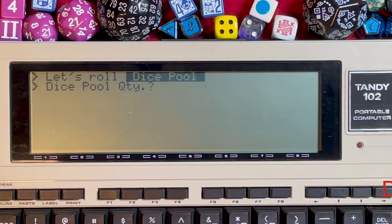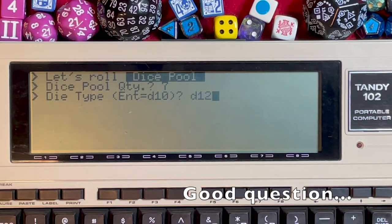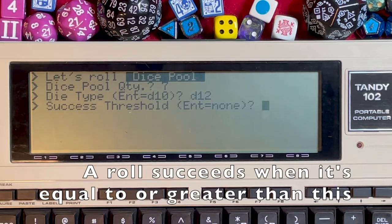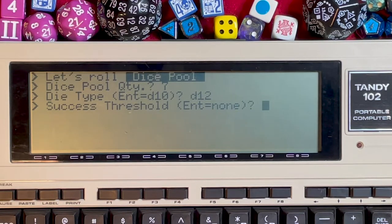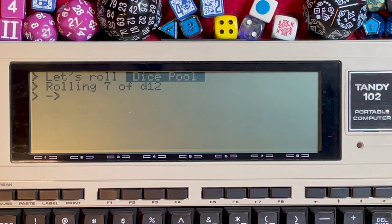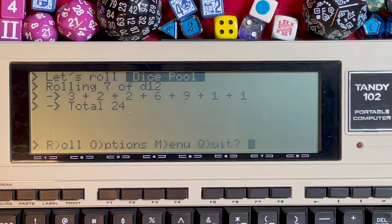In option 2, it asks for the quantity of the dice pool — let's say 7. What type of dice? We'll do a d12. Do we have a success threshold? Let's start with just a straight dice pool, press enter with no modifier. A modifier would increase or decrease the size of the pool. With 7d12 we get: 3, 2, 2, 6, 9, 1, 1 — and it just adds them up.